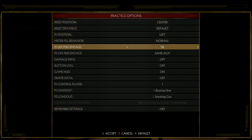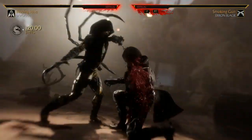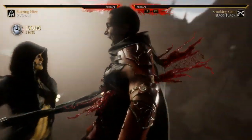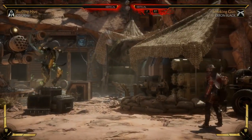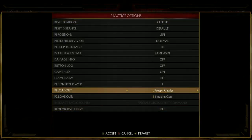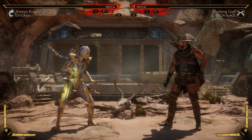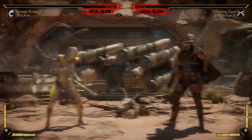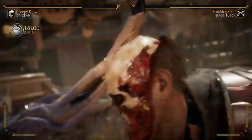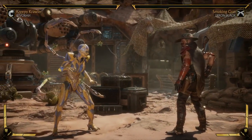Let's do her Fatal Blow first, then one more loadout — kind of a trap-based pressure one. The first move I gave her is Flippin' Out. Flippin' Out is a half-screen, super-fast overhead that she can actually do from the ground or the air. It's not going to do a lot of damage, but it has a Crushing Blow that actually leads to a combo. The requirement is you have to hit it twice in a row.